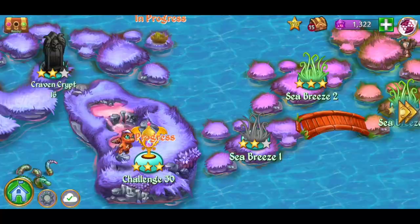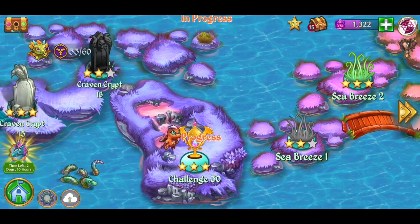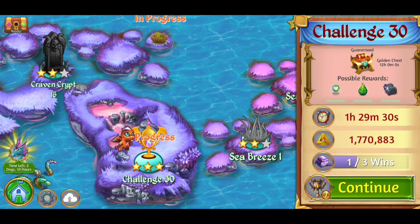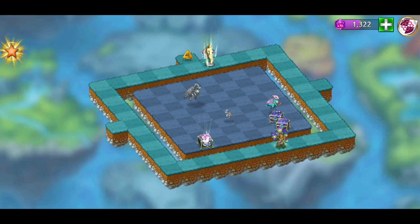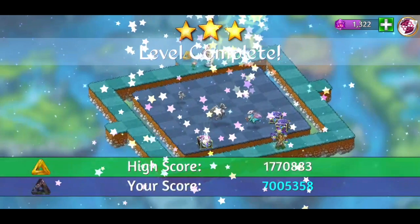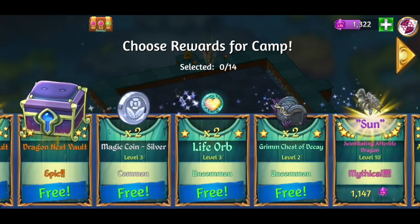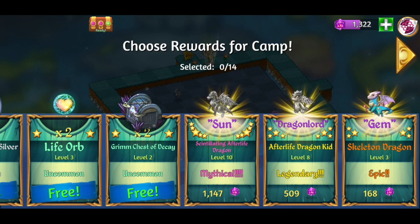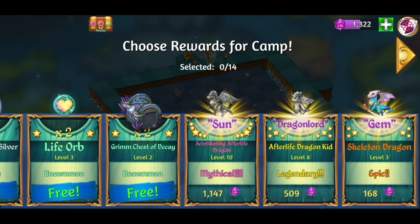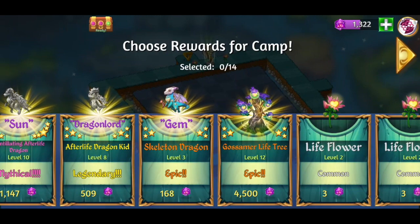We're logged into the cloud, and then we're going to log out. This is Challenge 30, or Kraven Crypt 17, the level we're playing. Let's see how much it costs to get it out. Here you get all of these nests for free, which is good. It costs 1,147 gems — that's the gem count you need in order to get this dragon out from the level. As you can see, the life tree costs 4,500 gems.